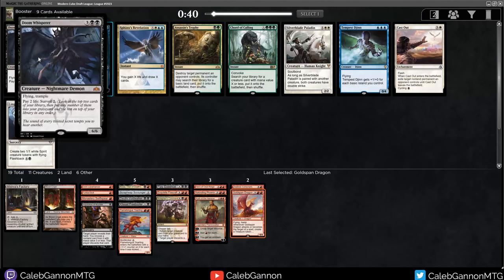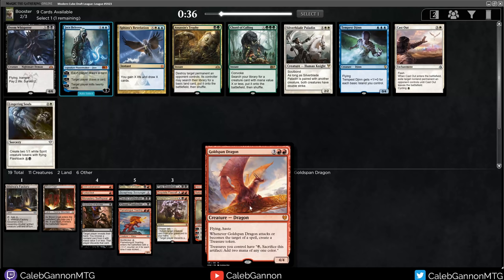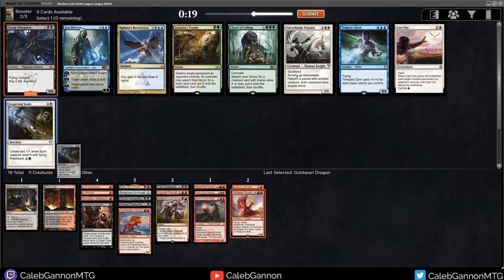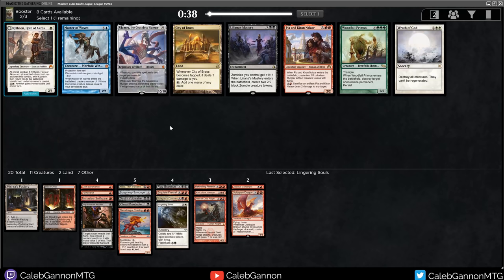There's Doom Whisperer - the ugly... This is like the opposite of Goldspan Dragon. Goldspan Dragon is beautiful and friendly, and Doom Whisperer has a lot of arms - he should have reach. I'd probably take it if I'm going in this direction. The other route is to take Lingering Souls - it's pretty good with Hero of Oxid Ridge. I'm never really casting Doom Whisperer. Let's just take Lingering Souls. I'm probably not playing this either, but you never know.